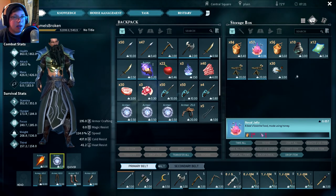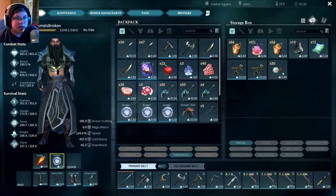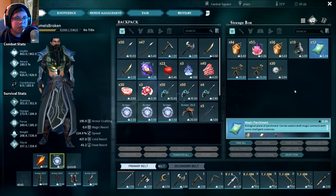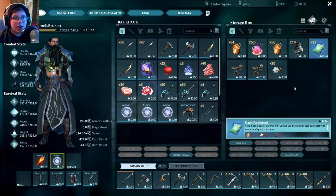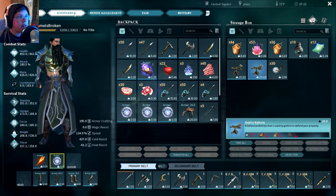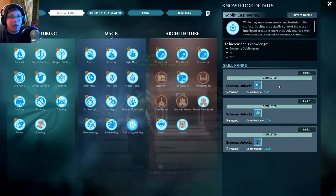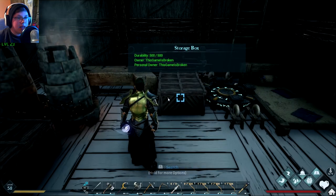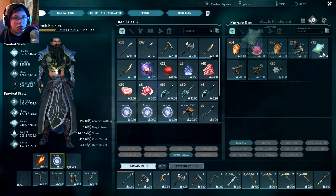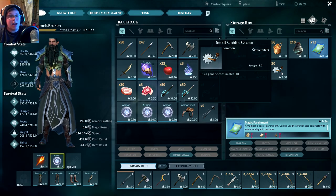The other thing I wanted to do besides the Nidhogg was play with goblins a little bit. We can make these Goblin Ballistas — they're in the Goblin Engineering tab, and we actually completely finished that. To make the Goblin Contracts, you actually need to tame a goblin.